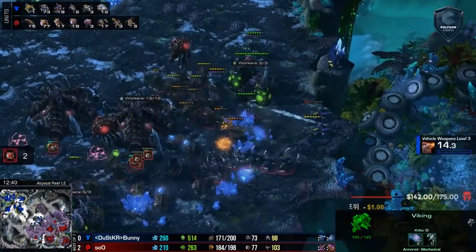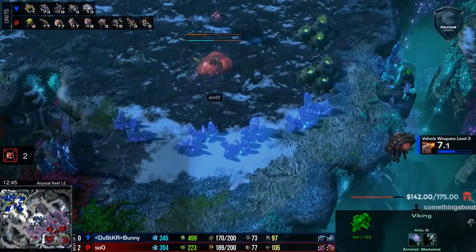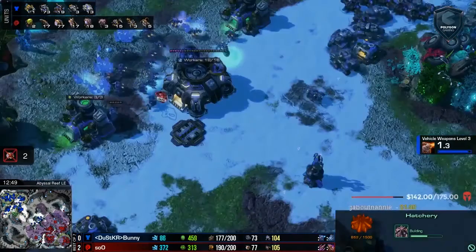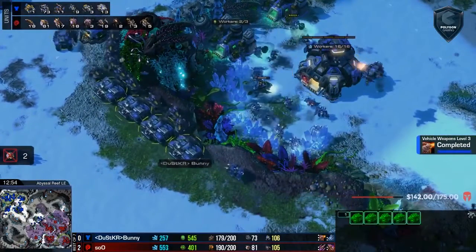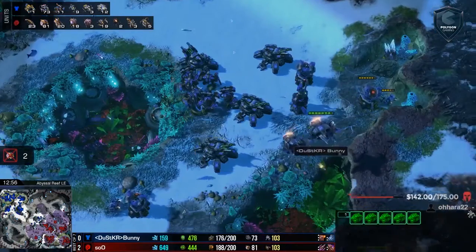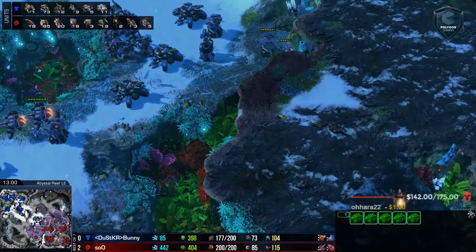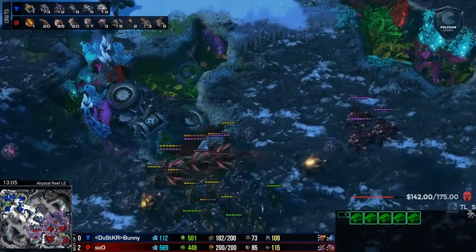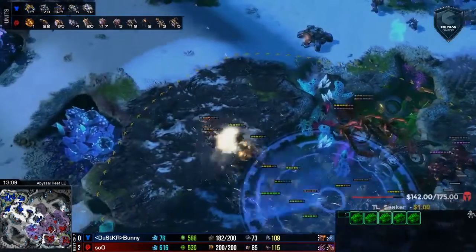Bunny is just keeping up the counterattacks, not letting up the aggression — he does not want to give this game away. For Sue, he needs space and enough gas so he can get Swarm Hosts, which can handle against mech. He's going to need a good number of Vipers for Blinding Cloud. Later on he's going to want Broodlords and Swarm Hosts — free units. Those are the compositions you want against mech. But does Sue have the economy for that?